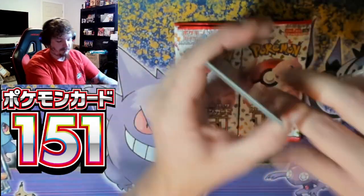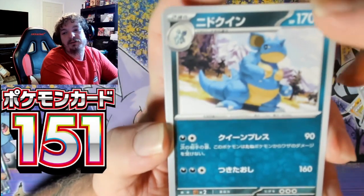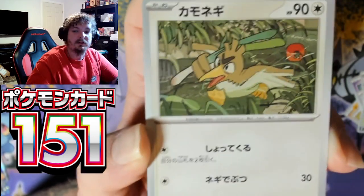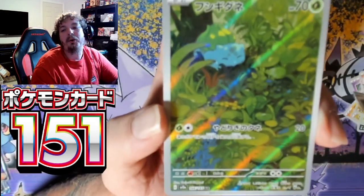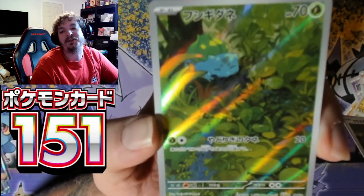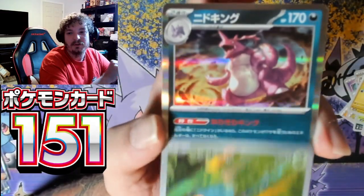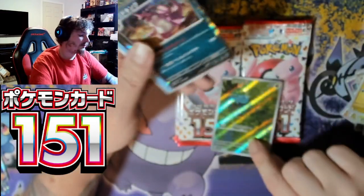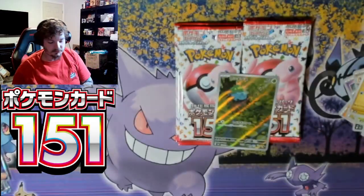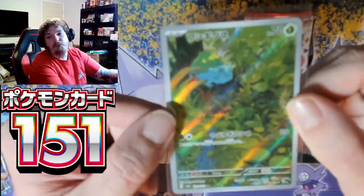Nidoqueen, Clefairy, Dratini, Farfetched. Bulbasaur in the jungle — in the forest, either way, Bulbasaur! And Nidoking. The Bulbasaur — that sweet Bulbasaur.